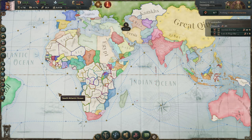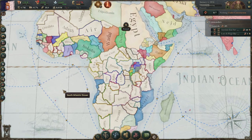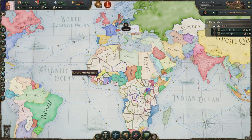First things first, not all nations should start colonizing. It's very expensive. You need a pretty big population to make it happen quickly. You also need bureaucracy, and you're going to be fighting against some of the bigger countries — Britain, France, Spain, Portugal.